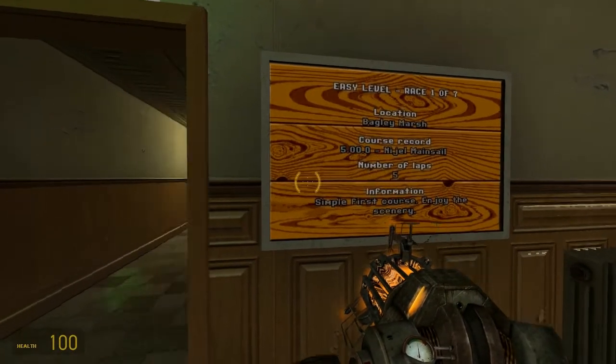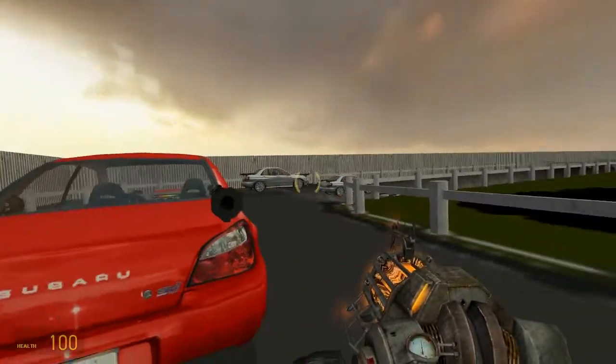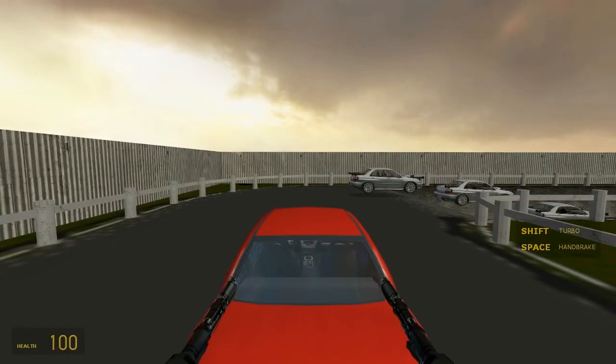There's an information screen to tell you about the race you're about to do. Go through the corridor and it'll take you straight to the race track. Enter the car and the race starts automatically.